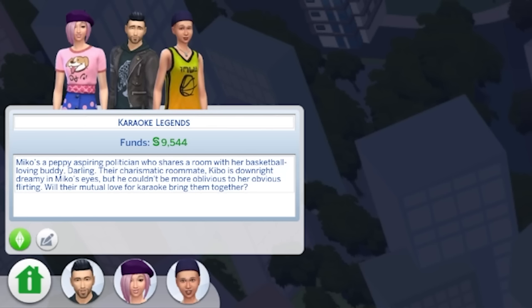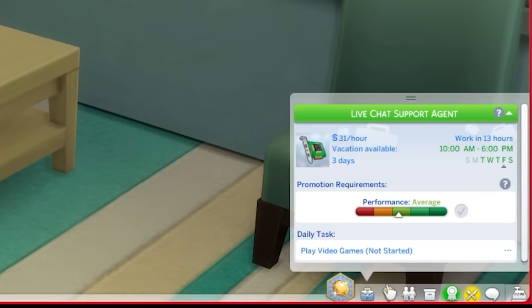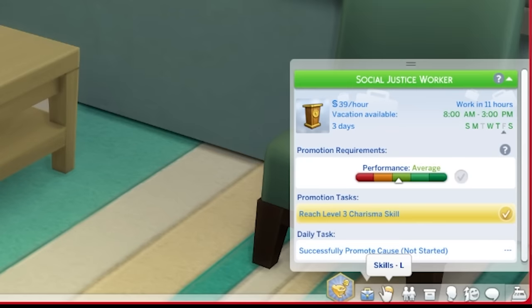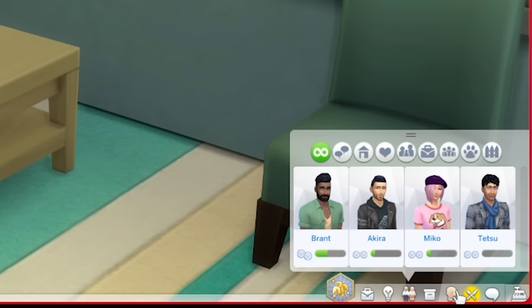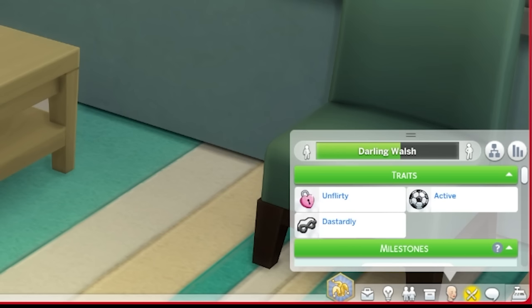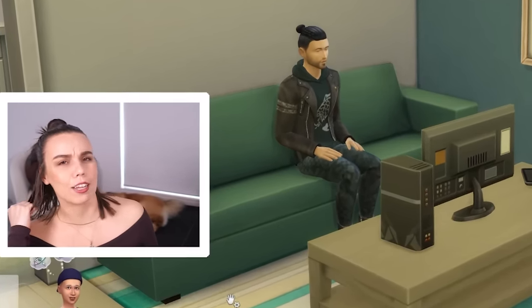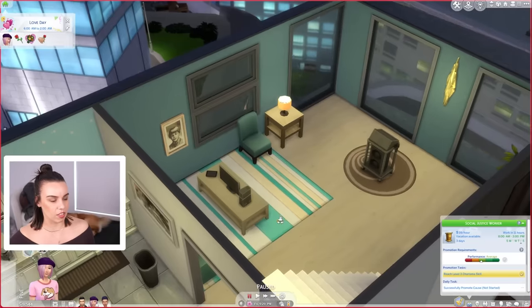So what Sims do we have here? The Karaoke Legends description says Miko's a peppy aspiring politician who shares a room with her basketball-loving buddy Darling. Their charismatic roommate Kibo is downright dreamy in Miko's eyes but he couldn't be more oblivious to her obvious flirting. We have Akira - she wants to be a collector, is a level 1 tech guru, and does not like Penny Pizzazz. Miko is also a young adult and is a serial romantic. And Darling Walsh is a teenager who aspires to be the chief of mischief, but they're meant to be Miko's best friend - which is confusing. Miko is a social justice worker at level 3.